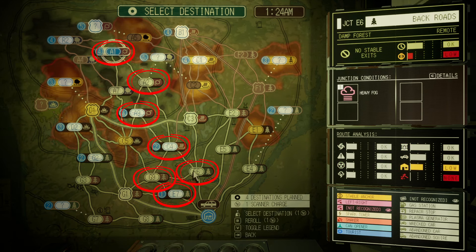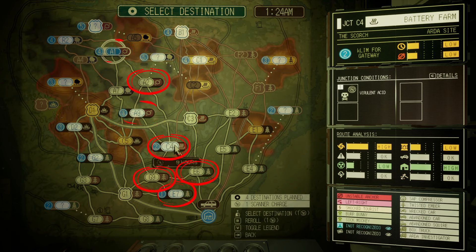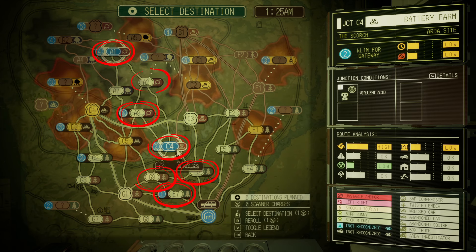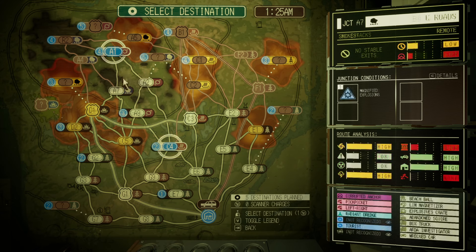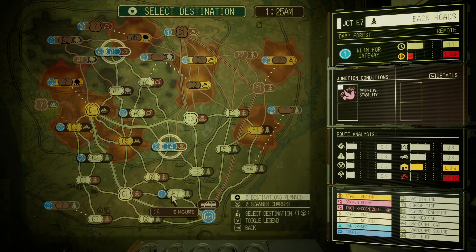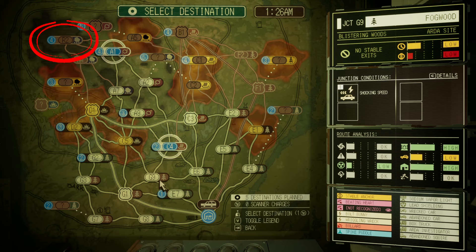I personally found it easiest to count out the number of junctions I would need from the auto shop, but then actually place my end destination first and then work my way back. As a tip here: the first time I tried to complete this achievement I used the Well map as my exit. I actually ended up finishing the entire route just to find out that you can't actually leave from the Well after completing it in the story.